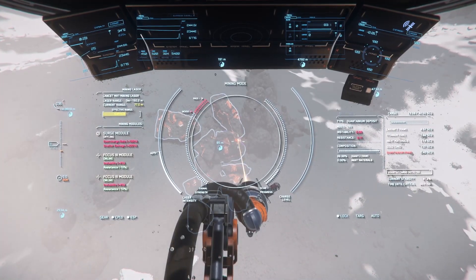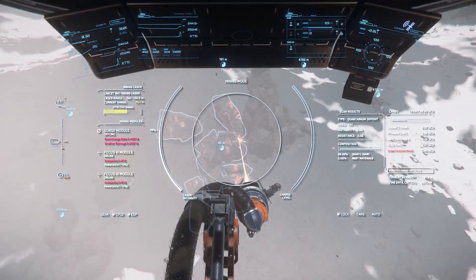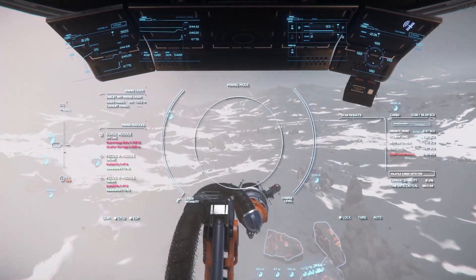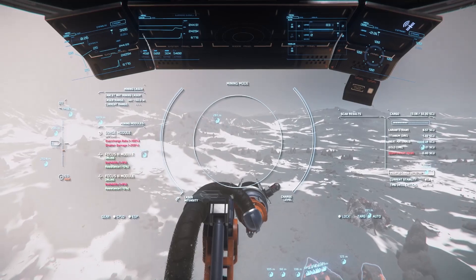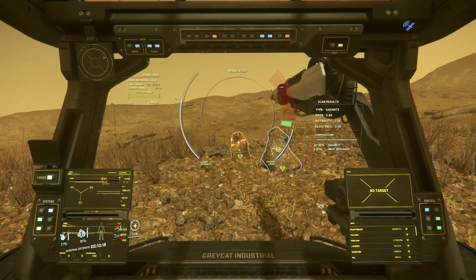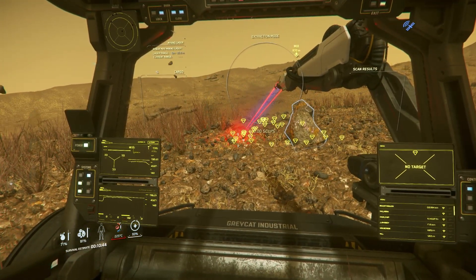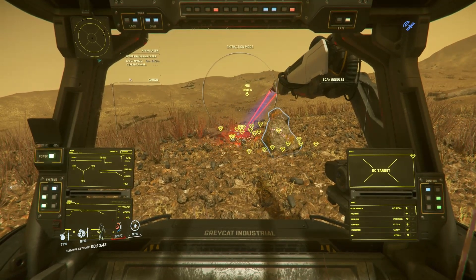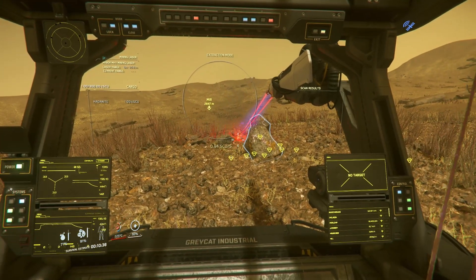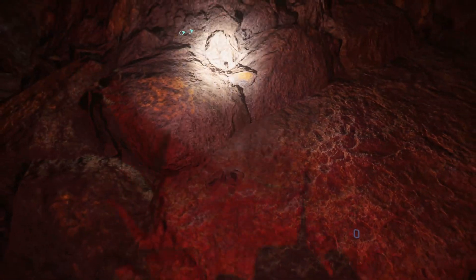The more overcharge energy the rock has stored, the more violent the fracture will be, causing the fragments to scatter over a wide area, or even causing damage to your vehicle or yourself. The best case is to have no overcharge energy at all. If you're mining a gemstone deposit, the fracture will leave behind individual gemstones that can then be collected. The Greycat ROC and ROC DS vehicles have an extraction mode available, but the Greycat Multi-Tool does not — you'll need to grab and store each of the gemstones individually.